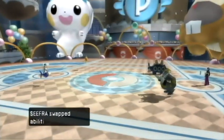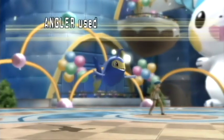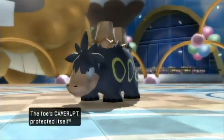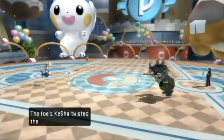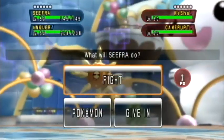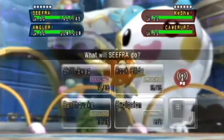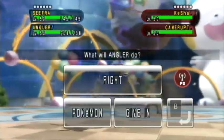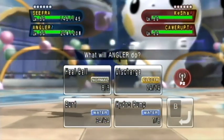Unfortunately, he's got Camerupt out on the field. I wasn't worried about Eruption because most of my Pokémon resist Fire-type moves, but I was not expecting the Trick Room — well, I guess I should have expected it, especially with the Camerupt. I went for the Hydro Pump just to try to take out the Camerupt, but he went for Protect, which is actually a really good move.